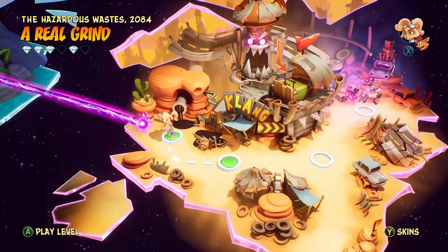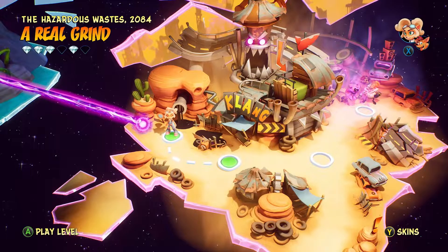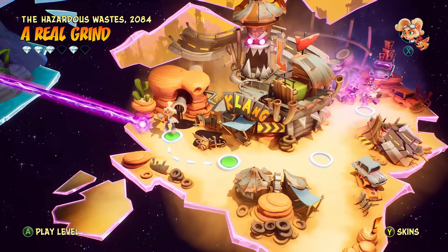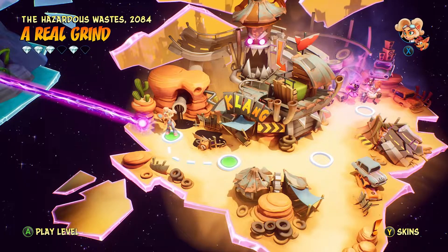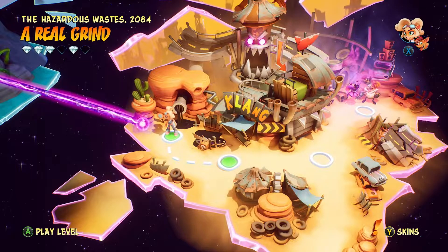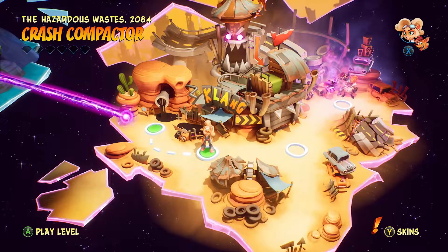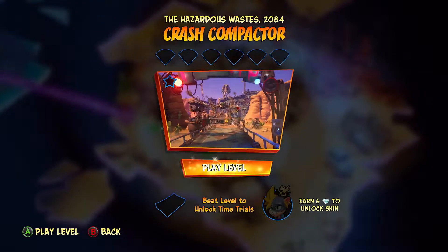Good morning everyone. Welcome back to episode 2 of our Crash 4 playthrough. Hopefully you remember what happened last episode - we managed to get 3 levels done. Died a bunch of times in one of the first bonus levels, Blast Fine, part of the warm-up. We did manage to get one perfect relic already, so that's a decent little start. We've got a few more levels before a boss - I think that's N. Gin. Let's see if we can maybe get there in this video. Let's go!